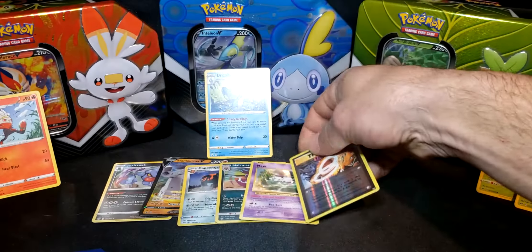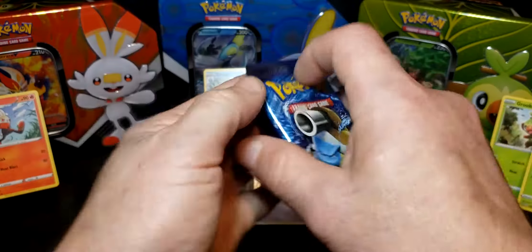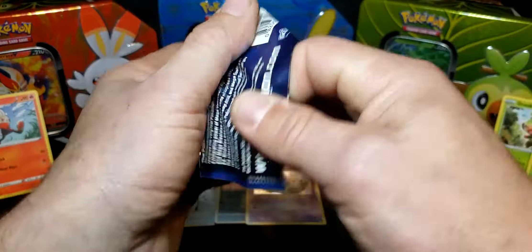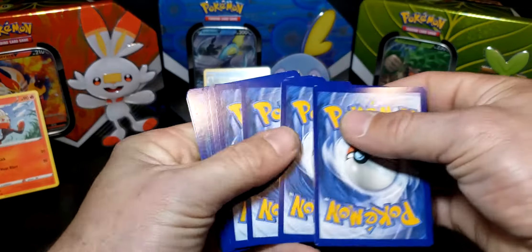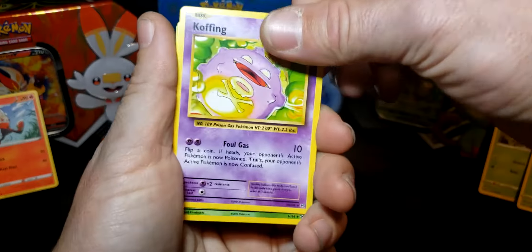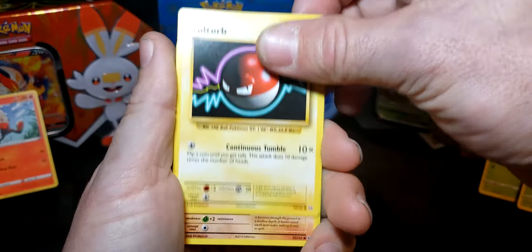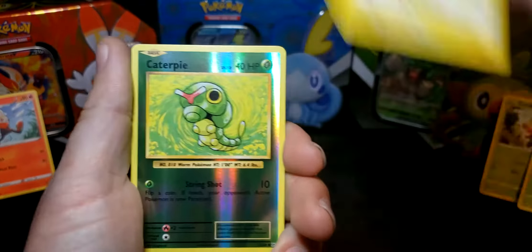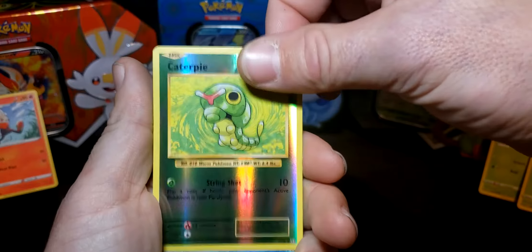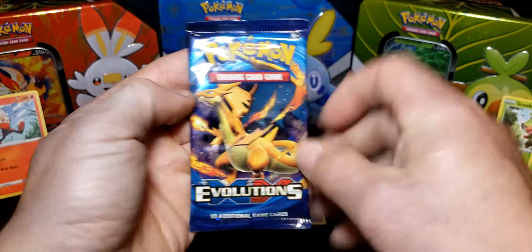Next up, Evolutions Blastoise pack: Koffing, Kakuna, Charmeleon, Blastoise orb, Diglett, Caterpie, Poliwag, Pikachu — reverse Caterpie — and a Dewgong. All right. Last Evolution pack is the Charizard pack — let's see what we can get.